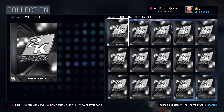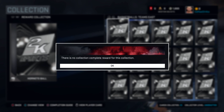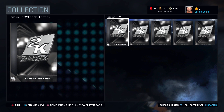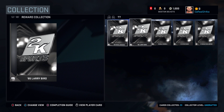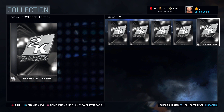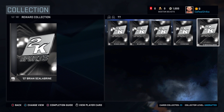You guys can get basketballs from completing the normal teams, but those aren't too amazing. There's also this collection right here with question marks — I don't know what it is, but there's Magic Johnson from the 90s, Larry Bird, Bill Russell, Steve Nash, and Scalabrini. A very intriguing group — we've got hall of famers and then Scalabrini. Not really sure what that's all about.